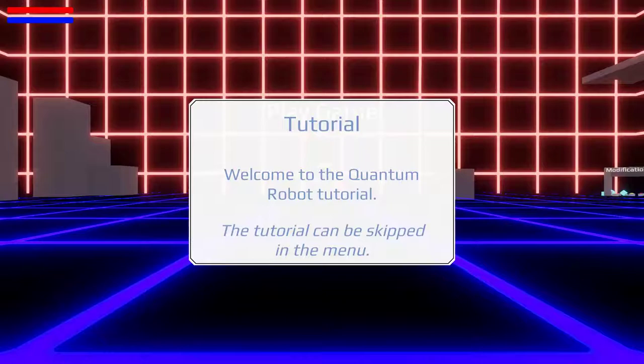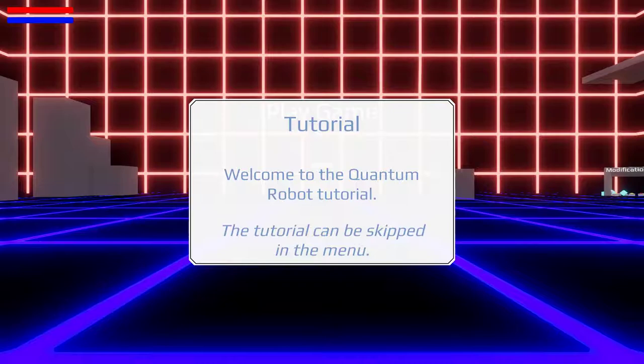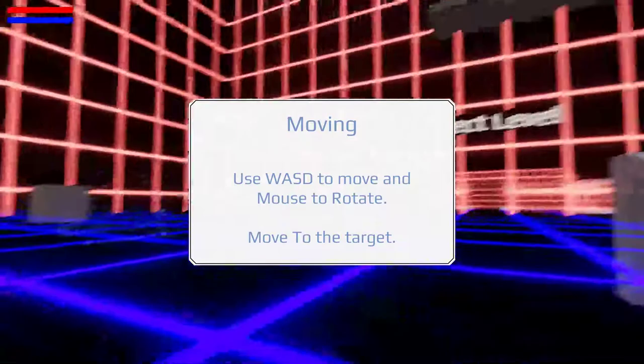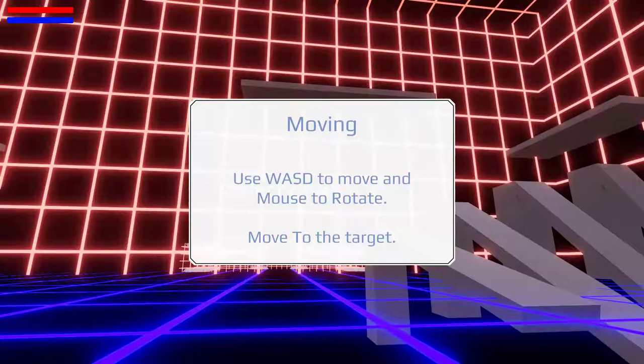Press any key to start. Tutorial — welcome to the Quantum Robot tutorial. The tutorial can be skipped in the menu. Moving: use WASD to move and the mouse to rotate like this. That is not bad actually. For a game in development — and I should say they're still working on this — it is actually not bad.